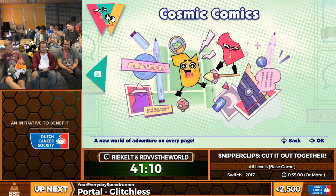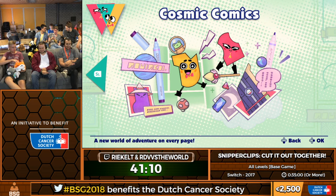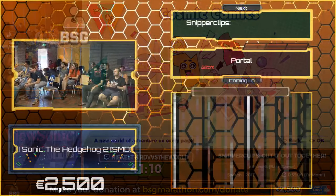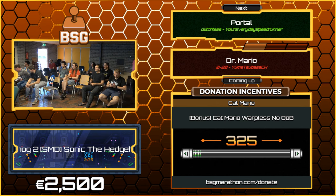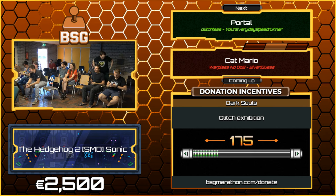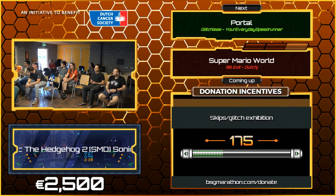We just got really unlucky with the first stage and that rocket stage, but other than that it was pretty good and fun. We should probably throw it over to the next runner. I'm very sorry for everything that happened today. Next up is Your Everyday Speedrunner. And with that, the Snipperclips run finally ended. So up next is Portal, after that is Dr. Mario. Those two games are the only games where you can still donate to try and get Cat Mario in this marathon — it is a hefty 296 euros away, but I think we can all make it. I believe in you.